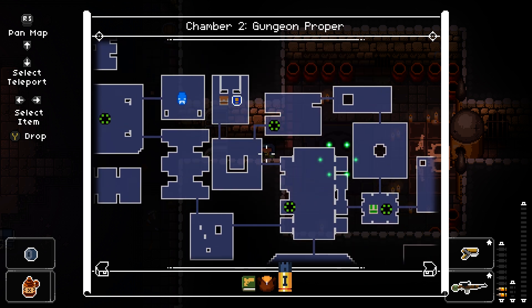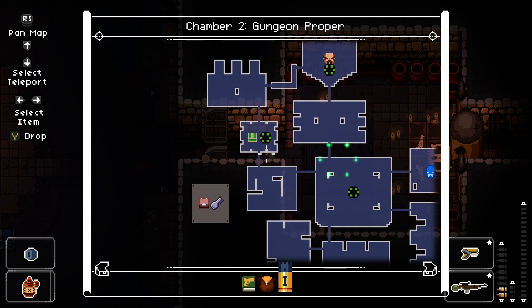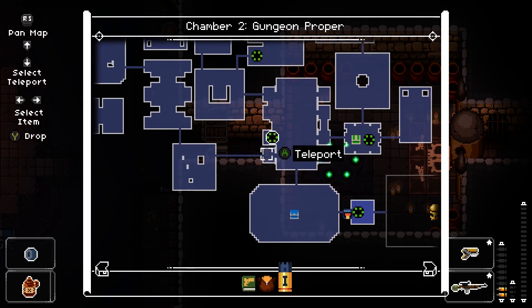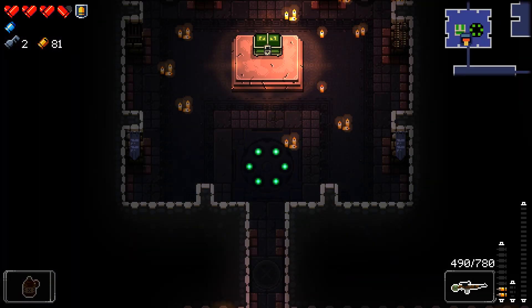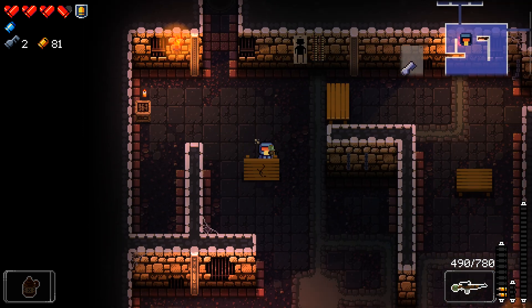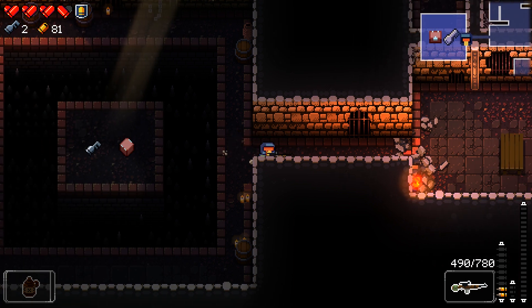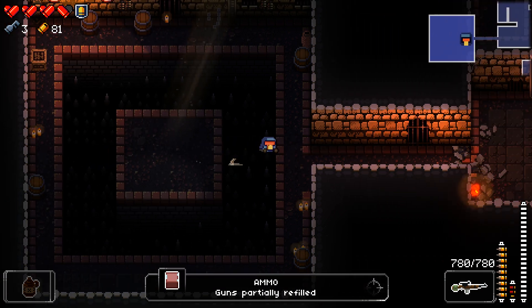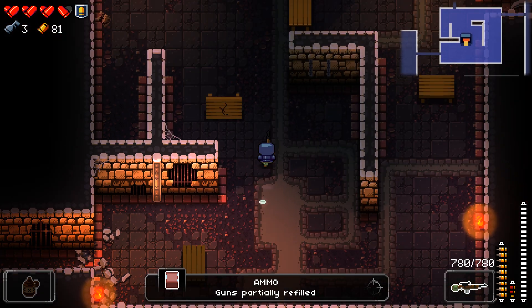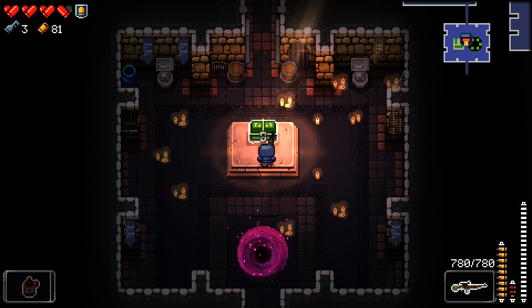So what do we have? I've got some money. We've got a bunch of keys, a bunch of locked chests, and a secret right there. This map is handy. Are there any good tells for where secrets are in this game? Because I actually don't know.